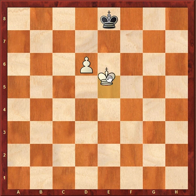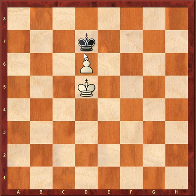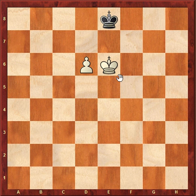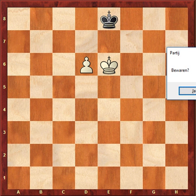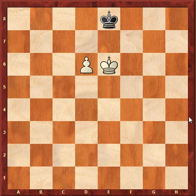An alternative is perhaps to just go back. But after King d8, King d5, you're basically stuck in the same position — you can't make any progress. Let's look at the same position but with the other color, the move reversed.